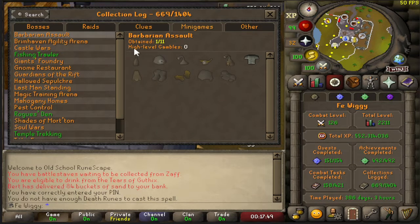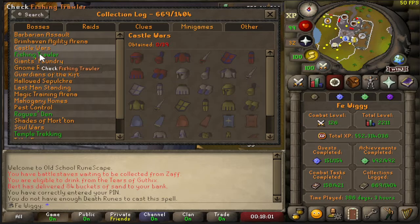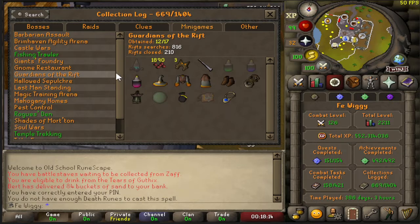Minigames — Barbarian Assault: one out of eleven, got the fighter torso. Nothing from Brimhaven Agility Arena. Nothing from Castle Wars. Completed Fishing Trawler. Nothing from Giant's Foundry. Nothing from Gnome Restaurant. Guardians of the Rift — 12 out of 17; searched 816 times and closed it 210 times. I got the red dye; I just need a pet, green and blue dye, and the guardian's eye I can buy when I get 3000 abyssal pearls. Still need the lost bag from opening intricate pouches.